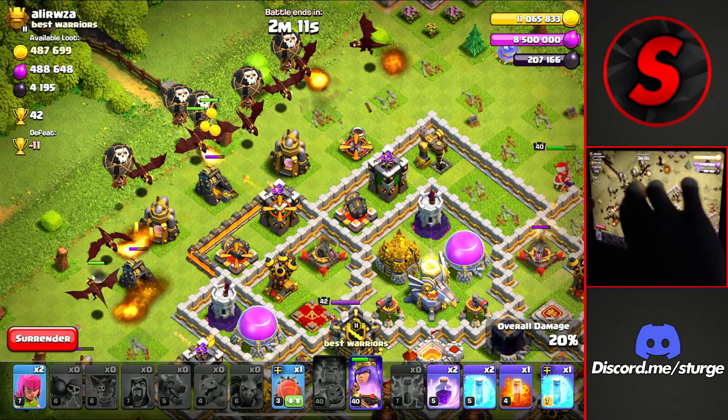I create the first part of the funnel at the bottom with one Pekka to distract and a few wizards to take out the outside buildings. I do the same thing on the other side, which creates the funnel so I can drop the golem in the middle of both groups with the Log Launcher, both heroes, and the rest of the wizards. I then wall break both groups of Pekka and wizards into the base by dropping three wall breakers on both sides, and once the wall opens from the Log Launcher, drop all the valkyries to head into the base.